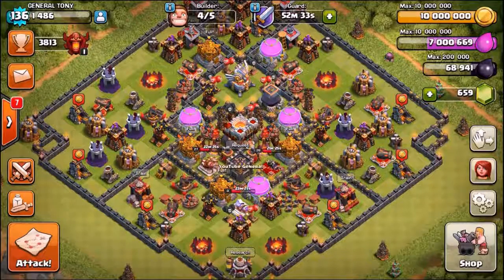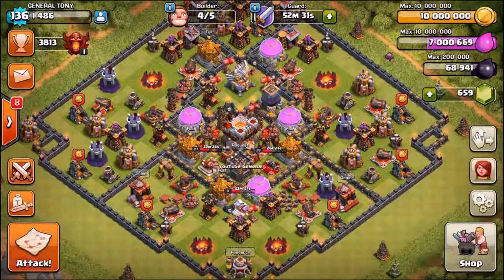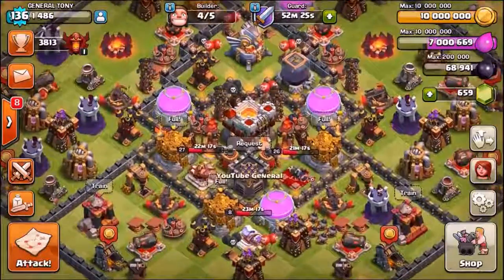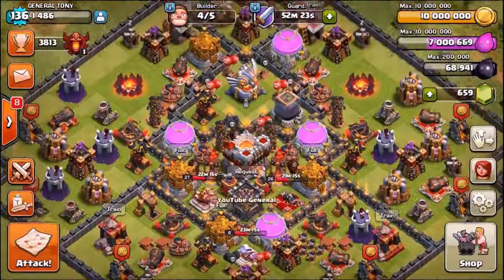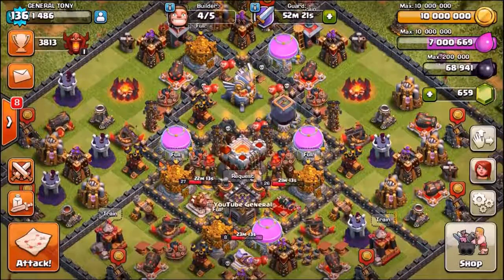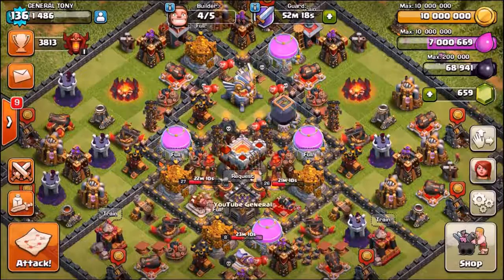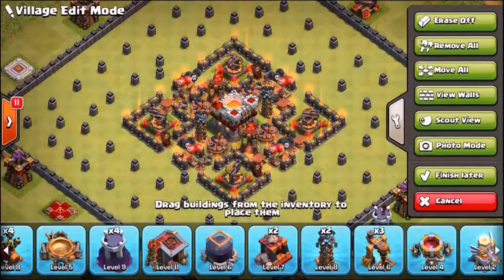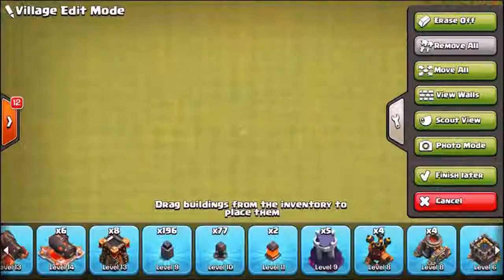Hey, welcome back guys, General Tony here coming back with a brand new COC episode. We have just managed to max out our gold — we officially have 10 million gold inside of our storages. We are going to be upgrading something very shortly inside of this episode. We are so close to a maxed out Town Hall 11 in terms of all of our defenses. Let's just go into the village edit mode and remove everything inside of here.